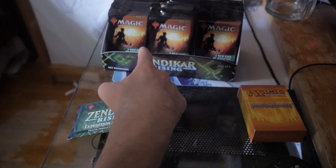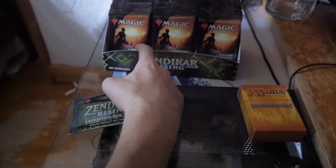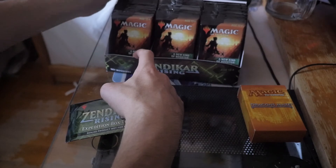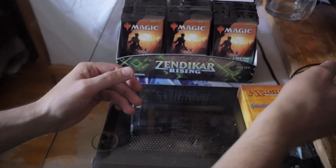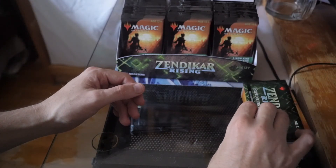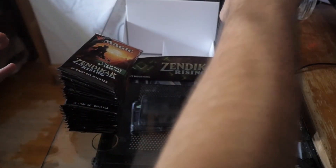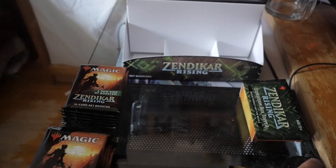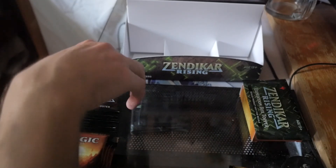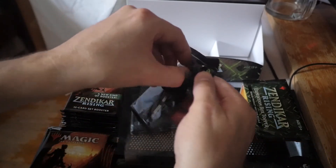Unlike anything I've ever seen. They look nice displayed — they come displayed already, which is interesting. These are set packs. I'm going to put that on top of the Dragon's Maze for good luck. Hopefully this will be a Scalding Tarn, Misty Rainforest, or even a Cavern of Souls. These packs are really thin compared to regular packs — they might even fall over.